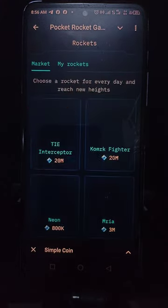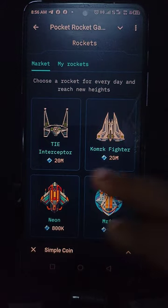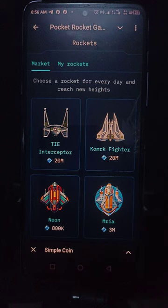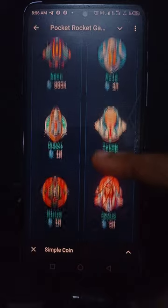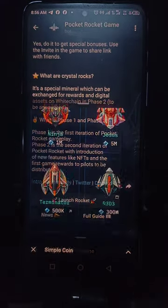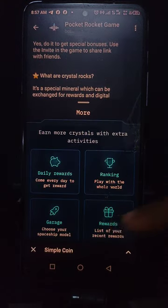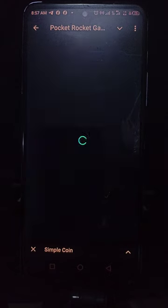In the More menu there's also the Garage, where you choose your spaceship. This is where you buy them — for example, one costs 20 million, another 20 million, another 800k, and another 3 million. You choose whichever one you want and buy it to change your spaceship.